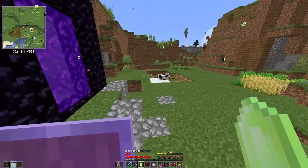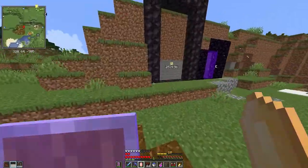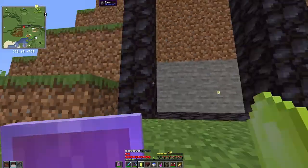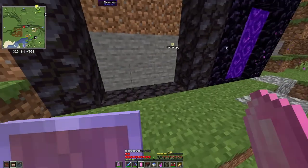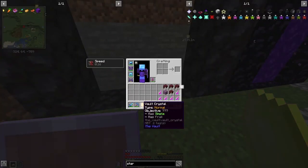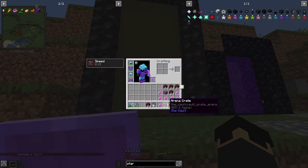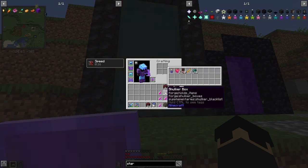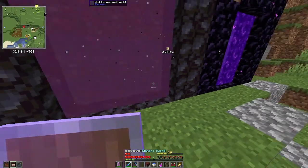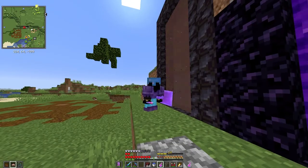I have Vein Miner, Dash, and Rampage as my skills — though I'm not going to use Rampage right now. This is going to be a Simple and Frail vault. I have some emergency supplies already loaded up in case I really need them. Let me fill up and let's get started.